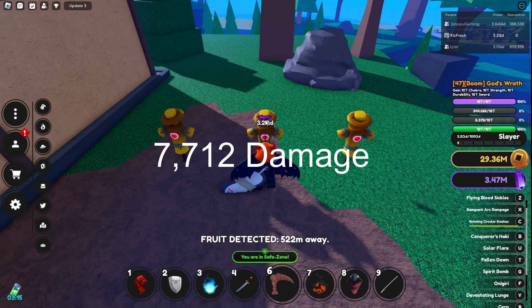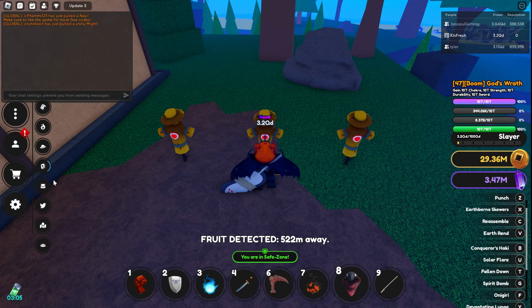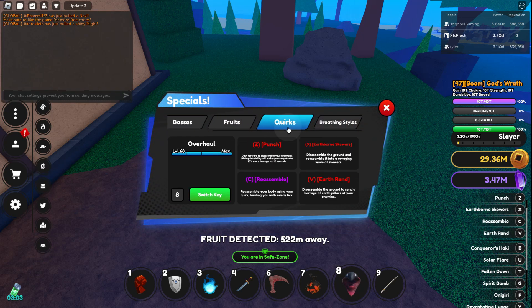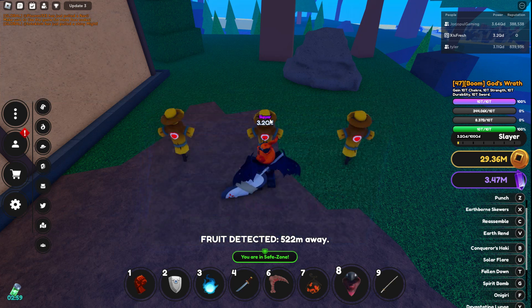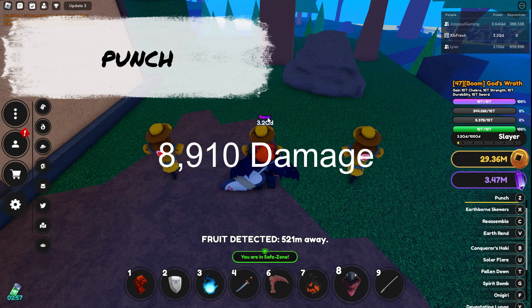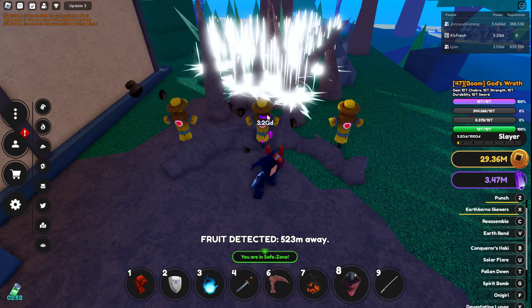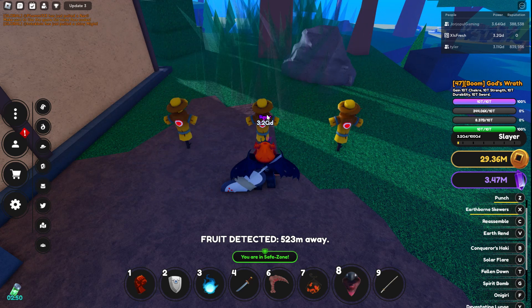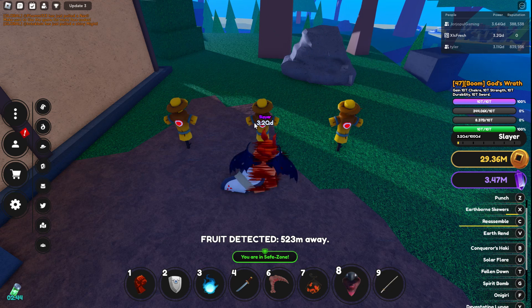Some of the moves do stunning and you can also heal from some of them. Now let's look at the Overhaul quirk. It has four moves — one extra move: Punch, Earthborn Skewers, Reassemble, and Earth Rend. Punch does around 9,000 damage. Earthborn Skewers does 7,000 damage with a big AOE that can hit all targets and also knocks them back — pretty good.